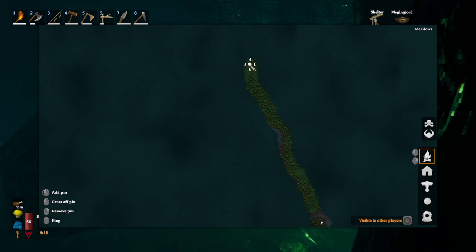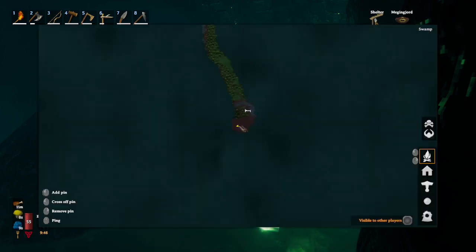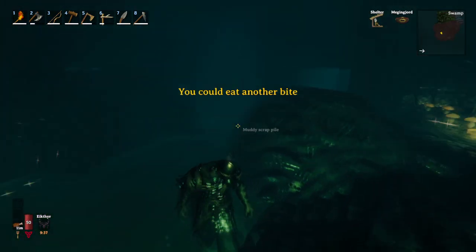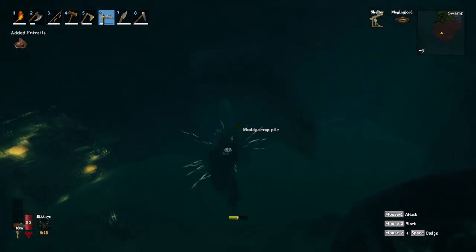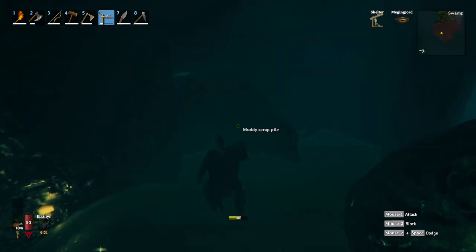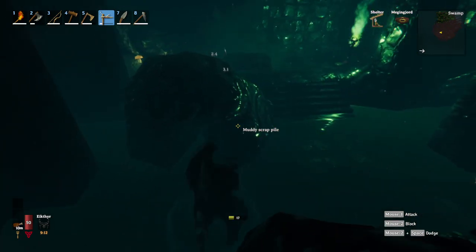You then want to literally run. If you've got that stamina thing — I don't know what it's called, it's like the Eitr thingy at the bottom left — you basically just activate that and you can run it in literally one stamina bar. I set up a bed outside just in case I got attacked by the draugr things. So basically you then want to find a chamber, and there is one literally here — and you just go through these chambers and get as much iron as you can.